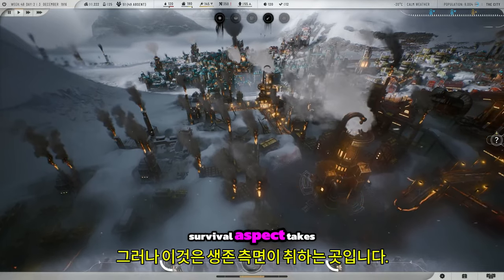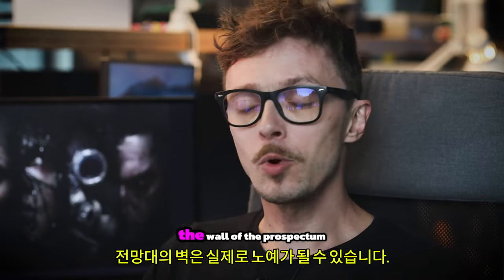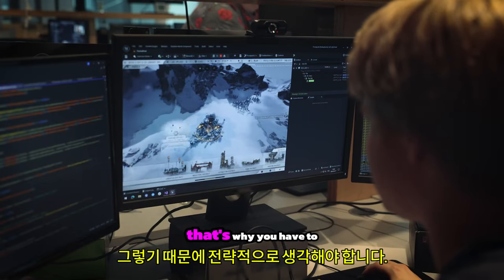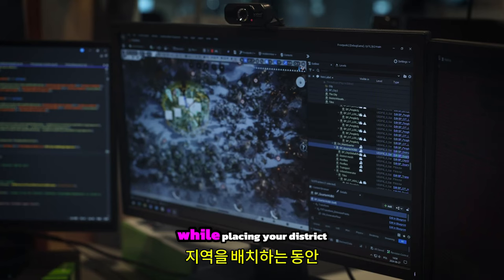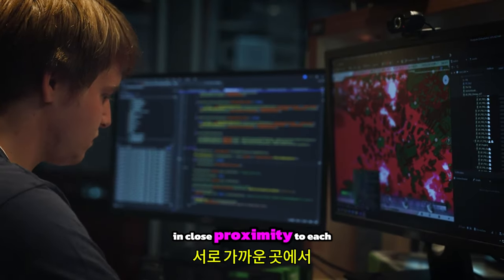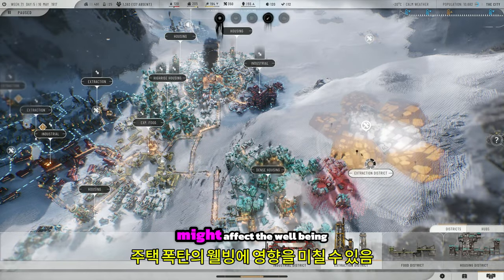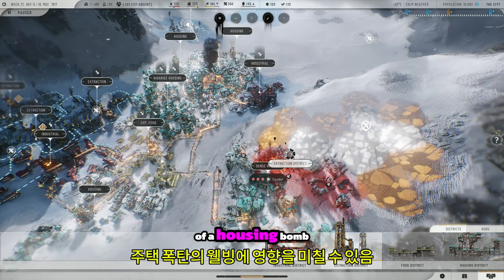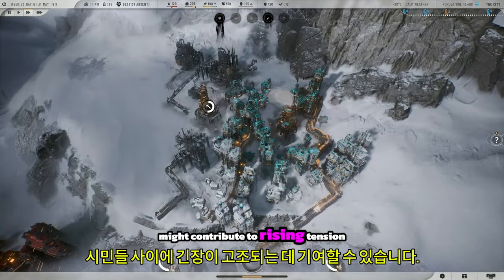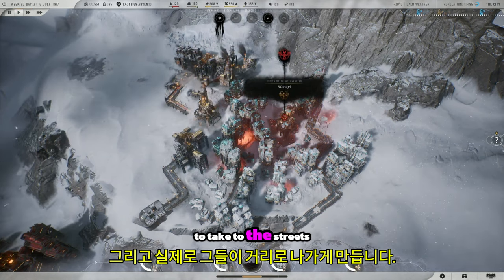Yet this is where the survival aspect takes precedence over building. The world of Frostpunk 2 might be a clean slate, but it's far from safe. That's why you have to think strategically while placing your districts. Not all of them will work well in close proximity to each other. For example, an industrial district might affect the well-being of a housing one. Increasing pollution level might contribute to rising tension among your citizens, and in effect cause them to take to the streets.